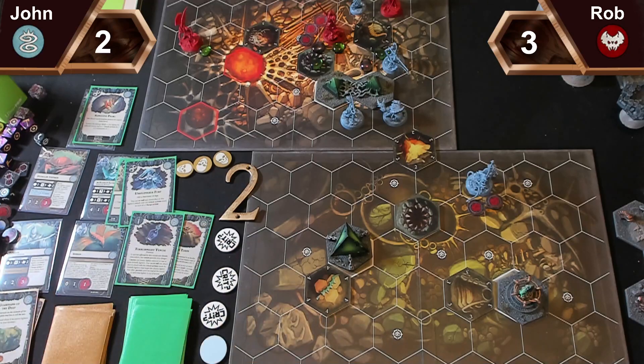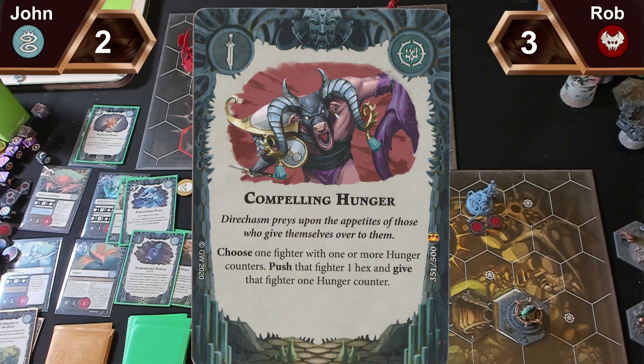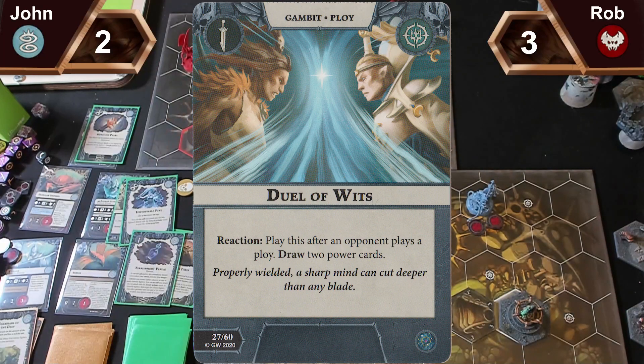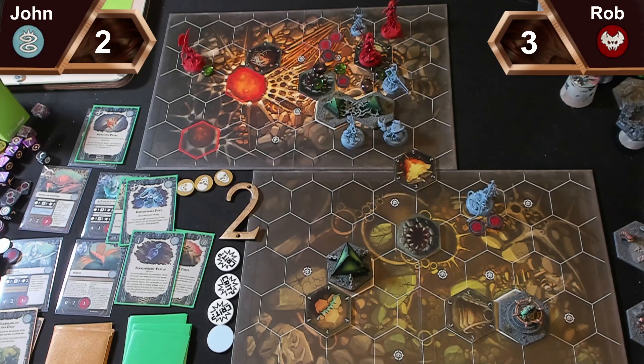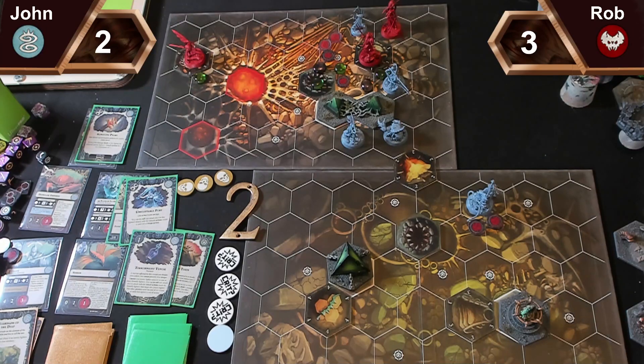I'm going to play Compelling Hunger and just push my leader there and give him a hunger token. I'll react with Duel of Wits to draw two cards. I'm going to play Restless Prize and shove the objective. Sorry — I'll pass. Restless Prize five under Matey with the Wings. No power cards.